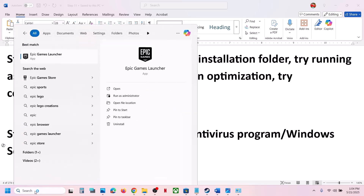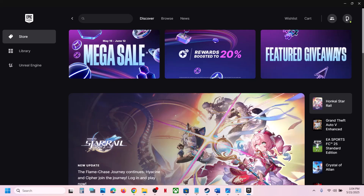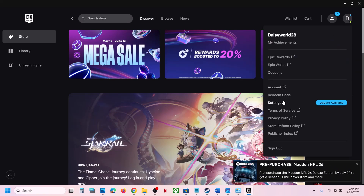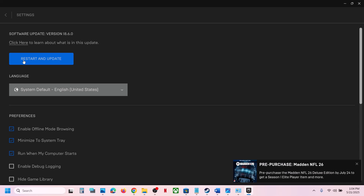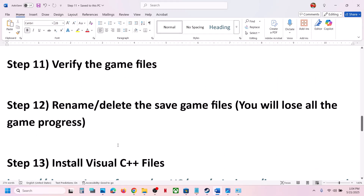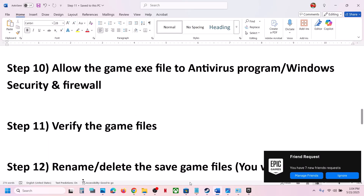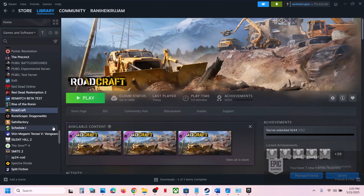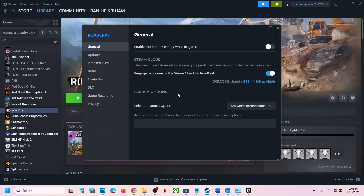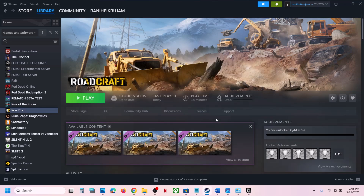If that does not work, update the Epic Games Launcher. If you have it running, click on your profile icon at the top right, go to Settings, and if you see an update option click on Update. After the update, check. The next step is to verify the game files — go to Steam, right-click on the game, select Properties, go to the Installed Files tab, and click 'Verify integrity of game files.' Once verification is 100% complete, launch the game and check.